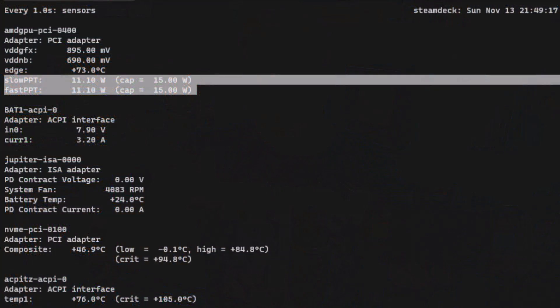Then I had my eureka moment. We can see the sensor data directly from this device. If we take a look at the sensor data, you can see it clear as day — it says cap 15 watts. Yet when I look at the sensor, it's consistently going over 15 watts: 20 watts, 19 watts, 18 watts. It's constantly going over and sometimes going under.